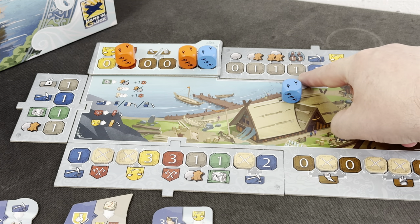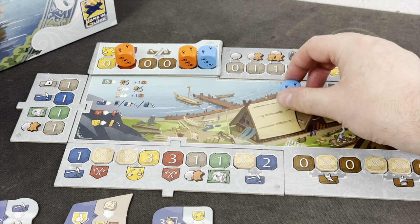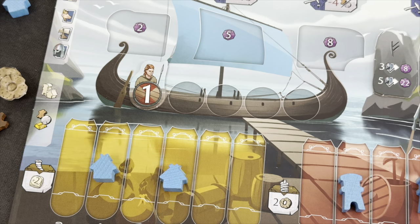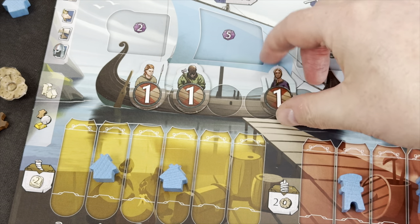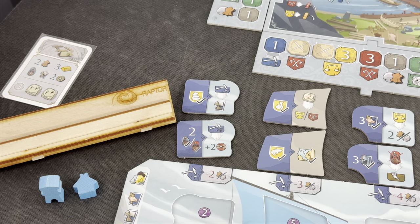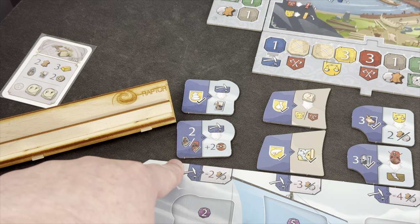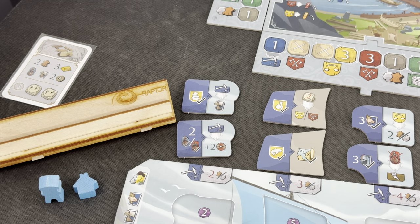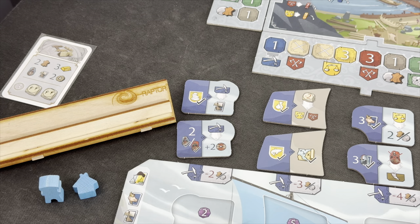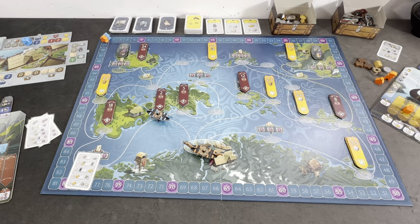We move our first die - we have to move out of the stop zone, and we can place it anywhere on this area. We want to gain some more Vikings, so we move to this space with a cost of one beer - we drill the die down and pay the cost. We take two level one Vikings and place them on our Viking ship. Our total strength goes from one to three. This also helps satisfy the requirement on one of our stern tiles: having two Vikings on your ship. We have three - more than enough.